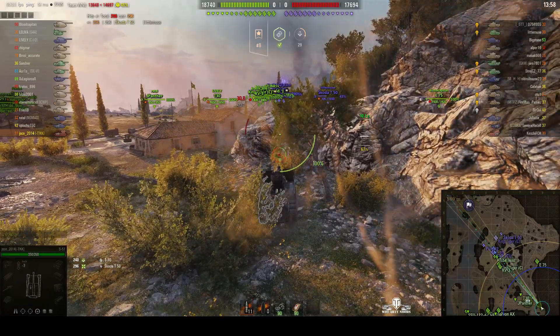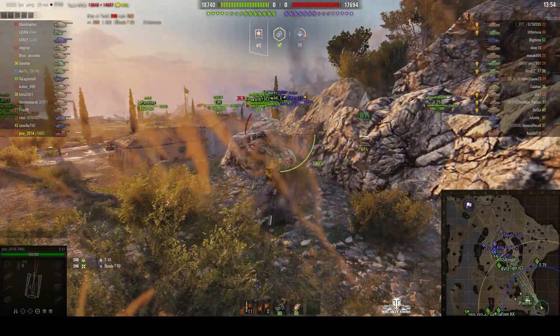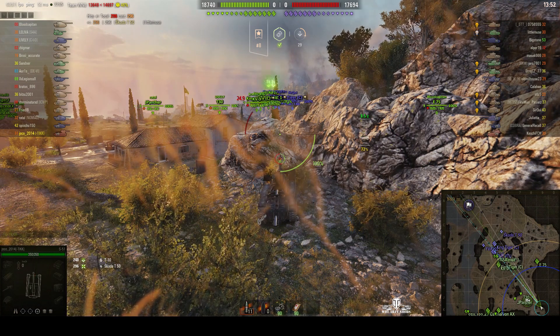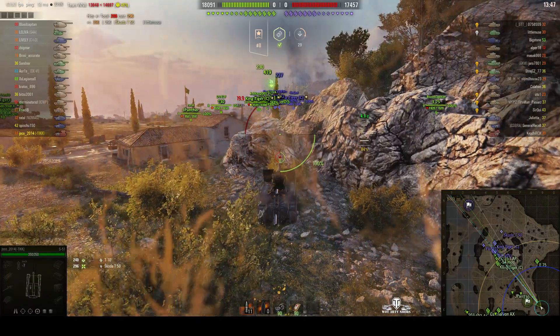He's decided to relocate temporarily next to this rock — it prevents counter-battery. He can always reverse back out when he's ready to shoot. It's a very good tactic: you hug the rock and then wait until you're ready.